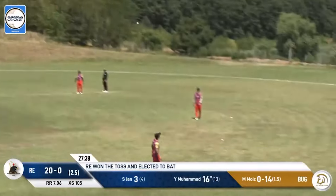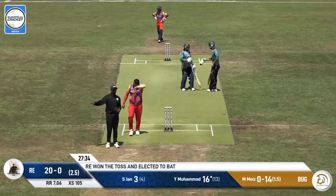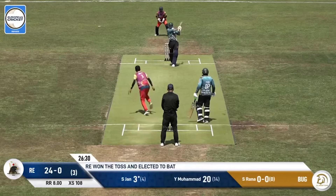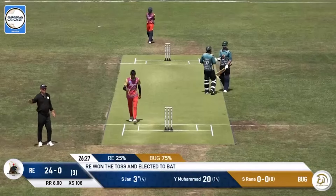And this time it's up and over and that is going to be another boundary. So again, Yassir being the aggressor of the two. That's going to be one bounce, four runs, and on the fifth he does pick up a boundary.